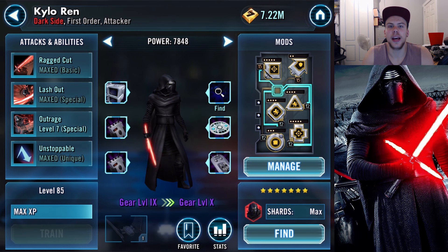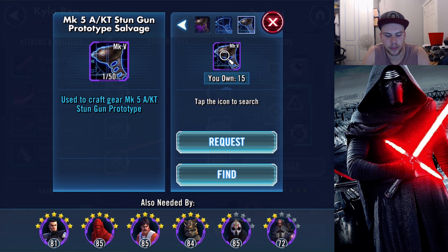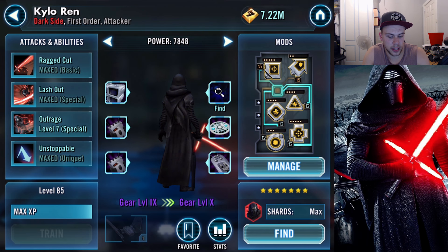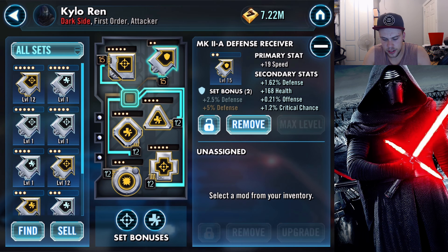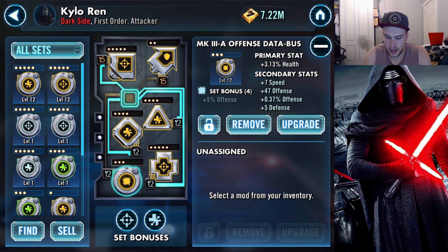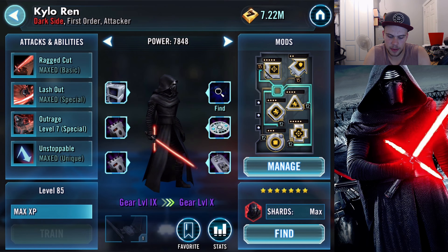Next up we have Kylo Ren. He's only gear level 9, but I'm currently working on the stun guns to get him to gear level 10, and then he'll be even more of a powerhouse. All of his abilities are maxed except for Outrage because I do not have the Zetas. With him I've kind of just gone for a decent mod set — a bit of speed: 7 speed, 19 speed, 4 speed, no speed on that one but critical chance, 7 speed and nothing special there. This isn't the best team in the world; this is just my team that seems to be working for me at the moment.